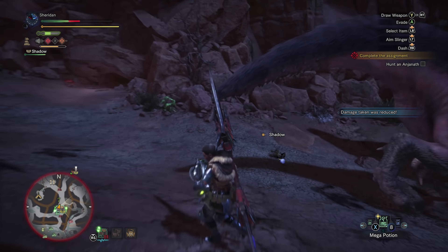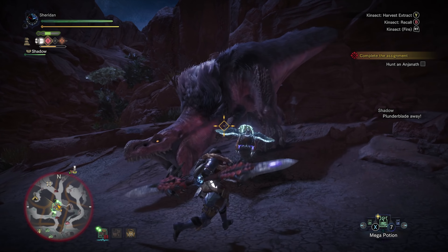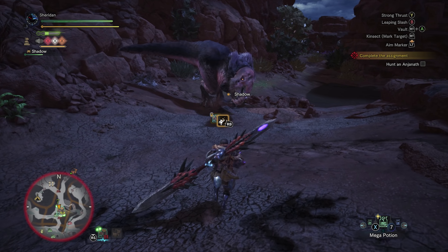Thanks for roaring there, Anjanath — I appreciate it. I do want to come over here and grab these materials. Just be better with this weapon, self — that's all you need to do. Now we're almost dead again. Eat potion — we're okay. What a difference having weapons that you're actually familiar with makes. It's hilarious.